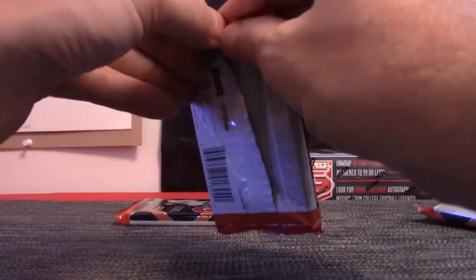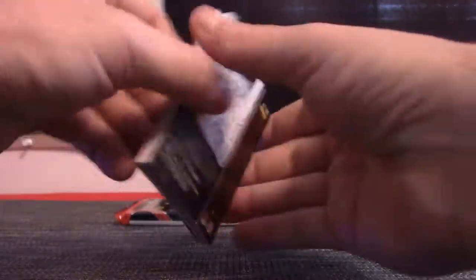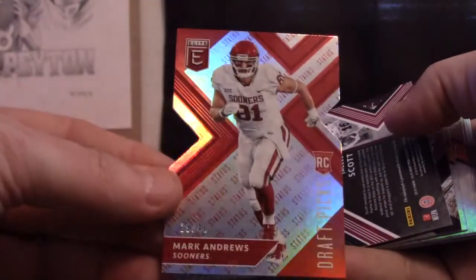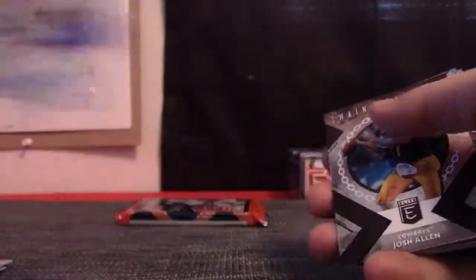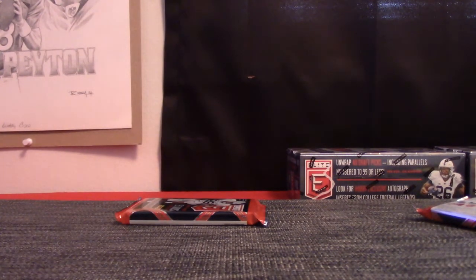Pack number 9 is Kenny Coe's second pack, second spot. Mark Andrews — numbered 2/49. And Jaleel Scott, 1 of 25. Jaleel Scott, Josh Allen insert. And your rookies. I'll put that with yours right here Kenny.